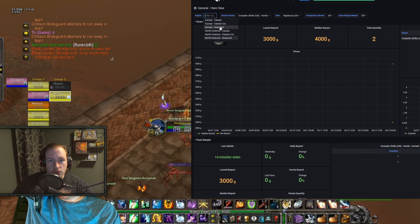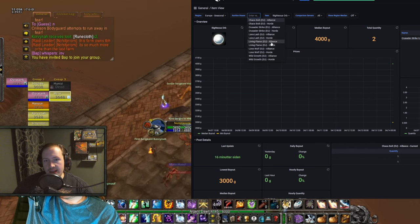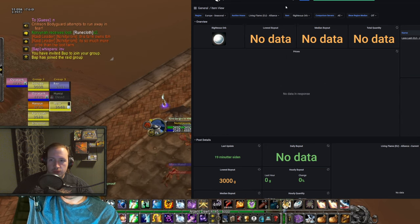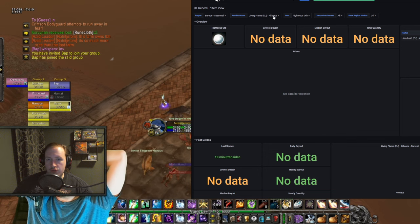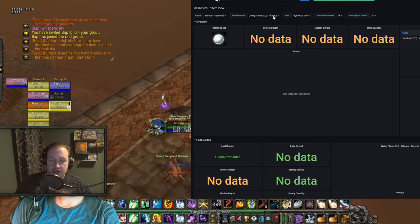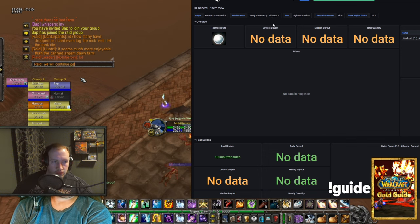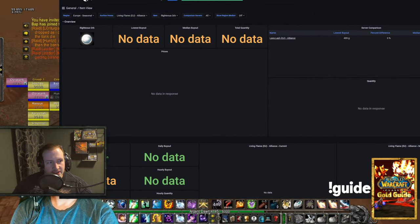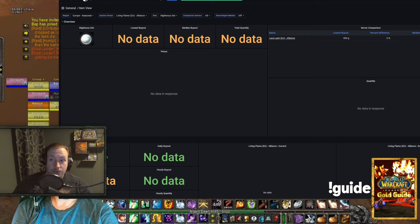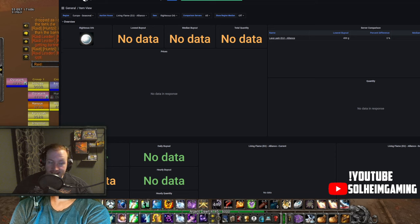I just want to show that there's no data on this item on my server — I'm playing on Living Flame. I haven't seen any top guilds farming this in my scans. Living Flame being the most popular server in the world, literally no data, which means if you have access to a 5-man or 10-man group you could make ridiculous amounts of gold. Someone did sell one on Lava Lash EU Alliance side for 500 gold — I think that's a bit of a mistake, but hey, 500 gold and they're happy either way.